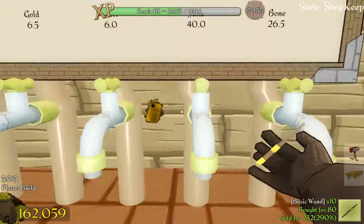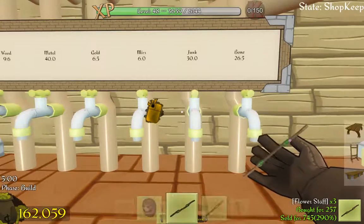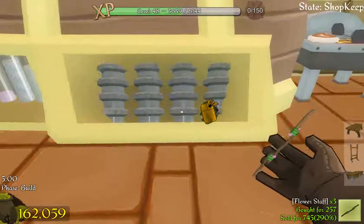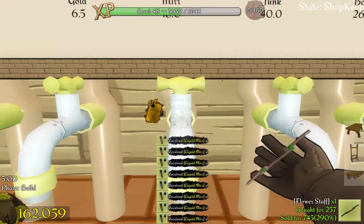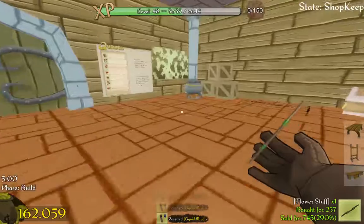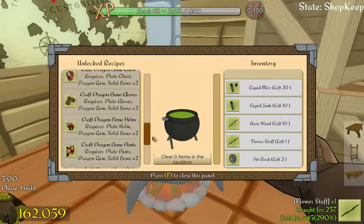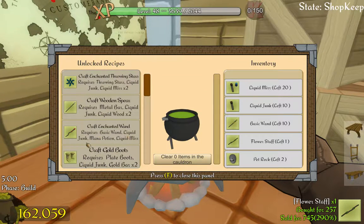Let's cook that one. Try to get some myrrh — there we are. That should be enough to make some enchanted ones. Oh — mana potions, that's what I was forgetting.